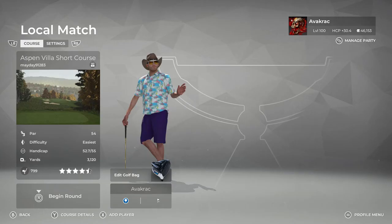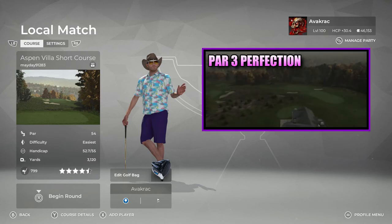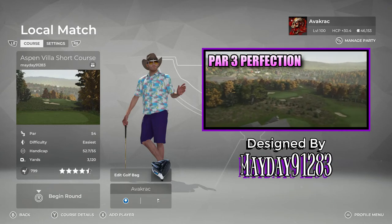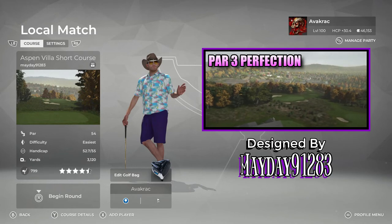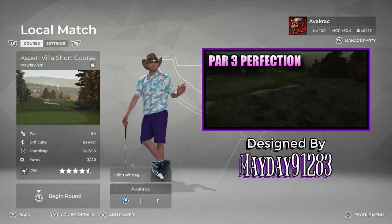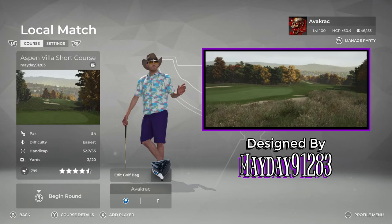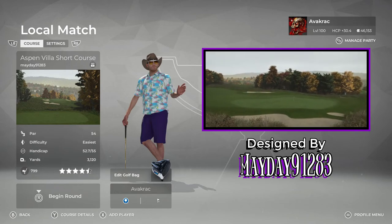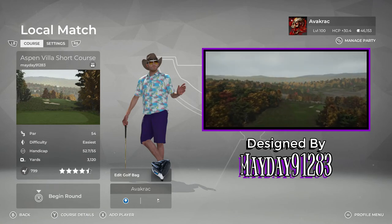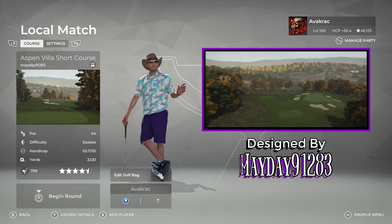G'day ladies and gentlemen, welcome back to the channel and if you're new here, how's it going? Thanks for joining us on this PGA Tour 2K21 course playthrough. Today's course is Aspen Villa Short Course, designed by Mayday91283. I've played quite a few of his courses — very good designer. This is his entry into the Victory Lens Sports Par 3 Perfection Contest. I might find out a little bit more about this contest and see if we can put a few more courses on the channel.